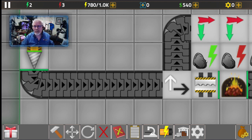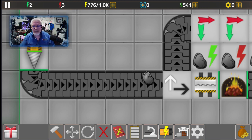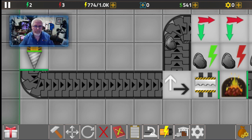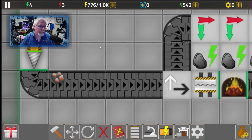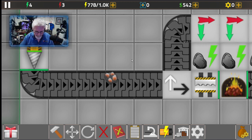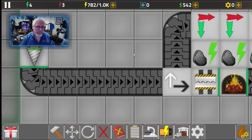The first generator lights up and we now have two energy, but we're still spending three. Here's our second coal — it drops in and we now have four energy, and we are spending three. So this is good. We now know a little bit about what we're doing and it's working okay.